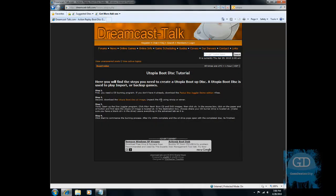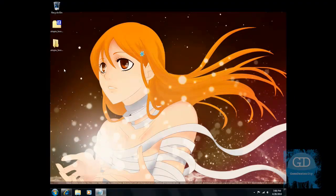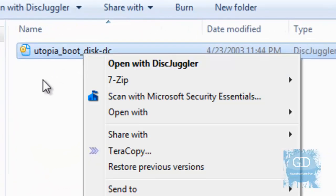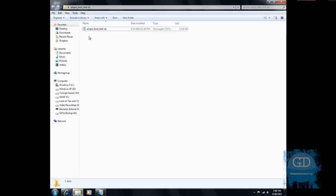Basically, you download the Utopia Boot Disk and extract it to wherever — I'm going to extract it to my desktop here. Then you can use a program like DiskJuggler to burn this image. If you have no idea what I'm talking about, I have another Dreamcast video that shows you how to burn every single file format game for your Dreamcast, so please watch that if you haven't done so already.